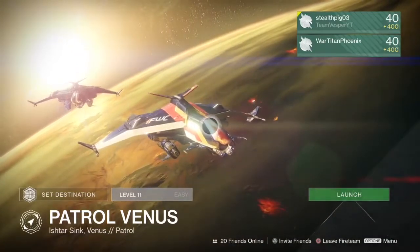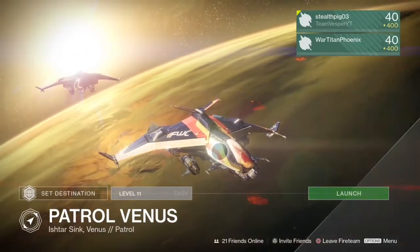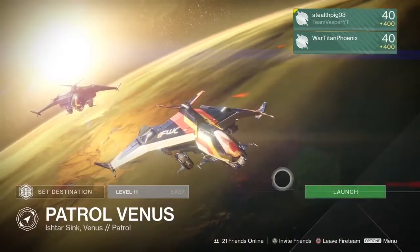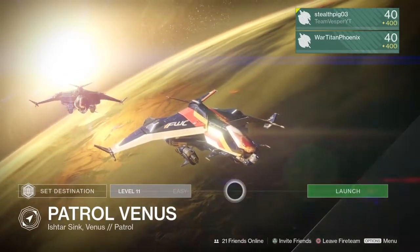What's up guys? StealthPig here from Team Vesper. This is a glitch on Venus to get back into the strike room of the Echo Chamber. Normally in this patrol you cannot get there, and it's kind of sad, so we figured out a way to get inside and to help you enjoy.